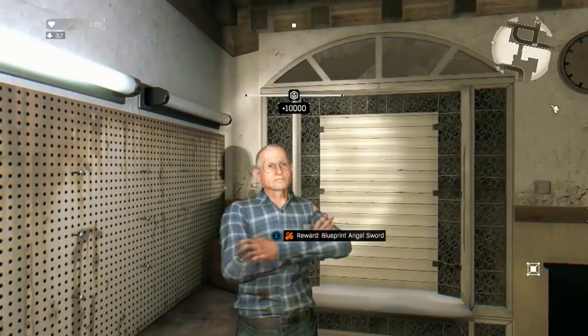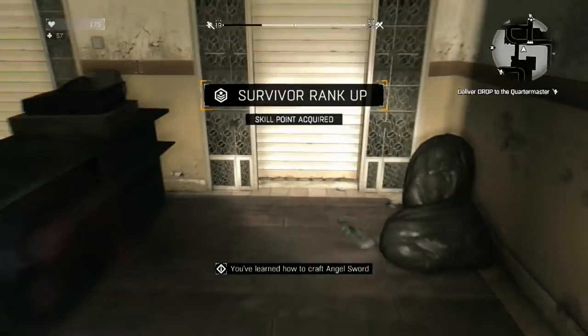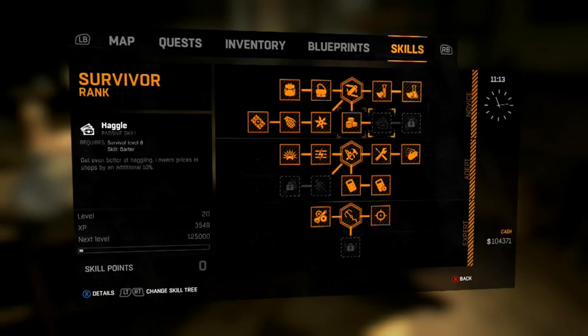If you've been watching my other Dying Light videos, you'll realize this is actually the blueprint — the modification that I used on my weapon throughout all my other videos. It is my favorite blueprint so far. It gets the job done and it also has a chain lightning effect, which will shock other zombies frequently when you land a critical hit.